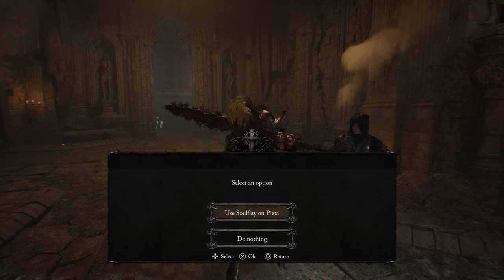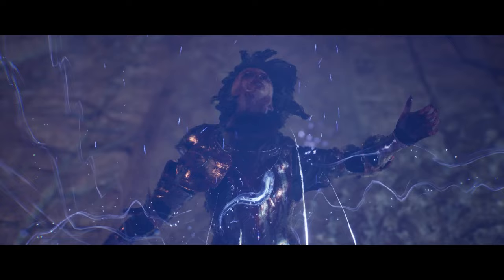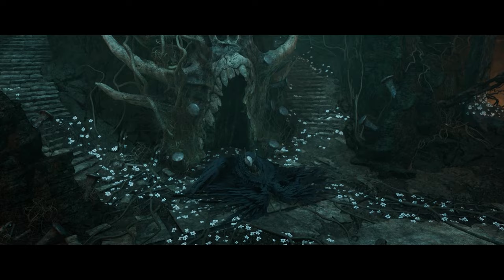The final step is very close. Talk to Pieta nearby and select 'Use Soul Flay on Pieta' to begin the final boss battle. Following these final steps will permanently block you from using Pieta's facilities. Make sure to buy any Remembrance weapons from Molhu before completing this step and upgrade your healing with Pieta. The final step locks you into the true final boss: Eliane the Starved, a twisted evil form of Pieta that uses a similar fighting style that's also much, much more difficult.